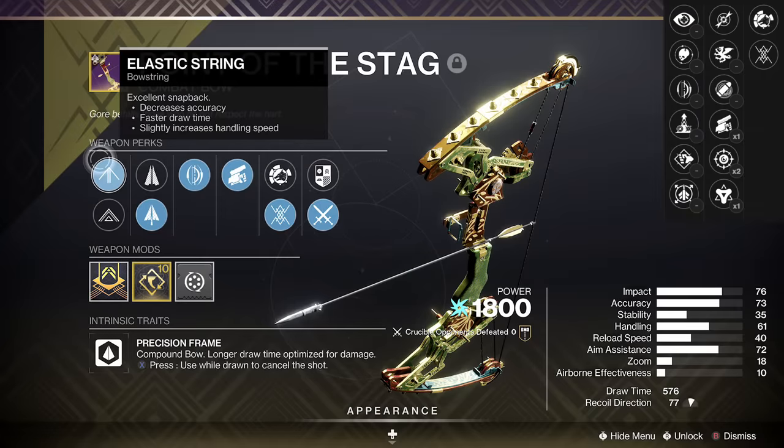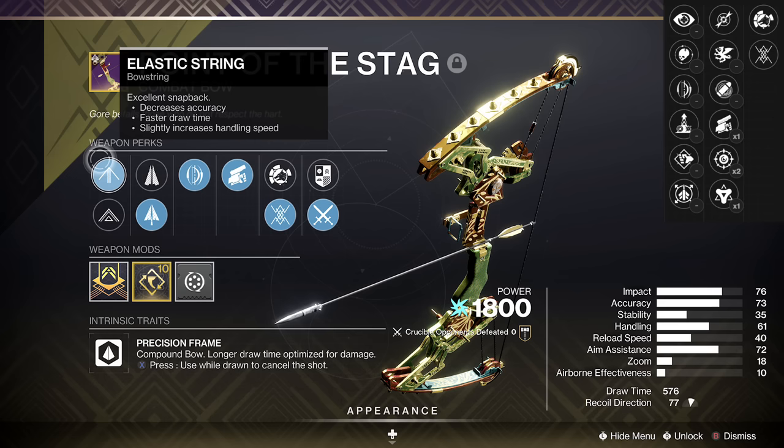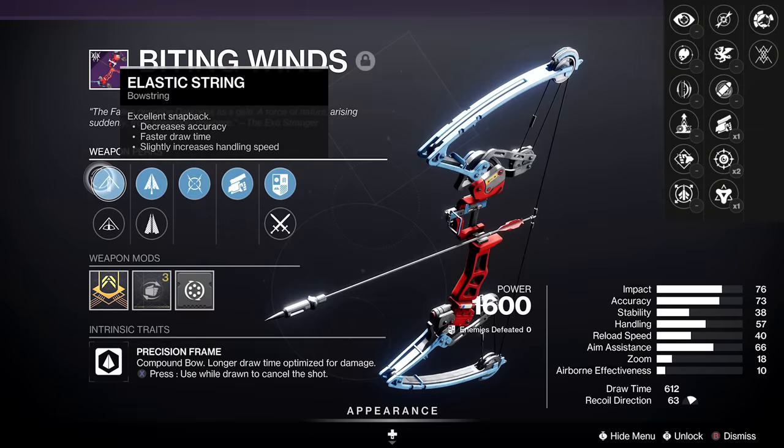Moving on to the Crucible — I got the main roll to go for. It's amazing, a menace, a powerhouse. What you need to do takes some time to get used to, but once you start getting the vibe it's very powerful. Elastic String, draw time masterwork, Archer's Tempo, Swashbuckler — and Fiberglass that gives an accuracy boost but takes away some stability, that's fine. 576 draw time, then Archer's Tempo. The whole goal is a melee final blow for Swashbuckler times five, and that will one-shot for 202. This is a direct step up from the previous precision one-shot bow.